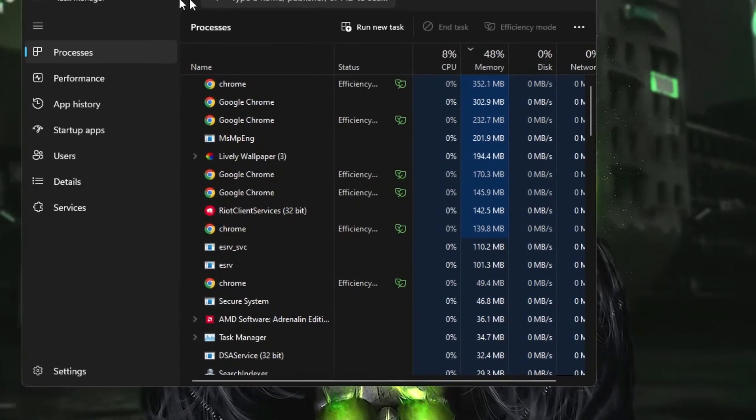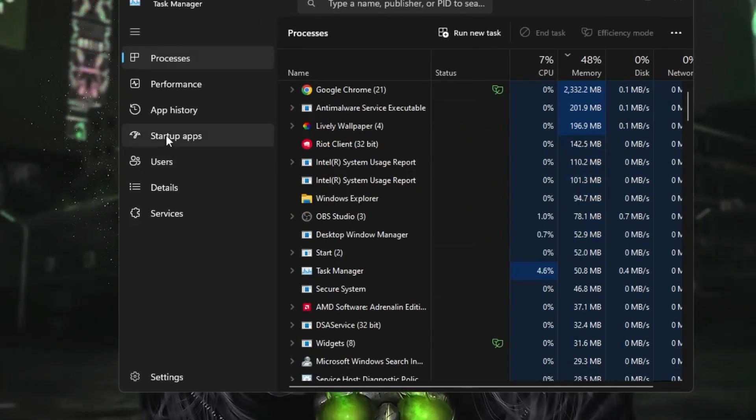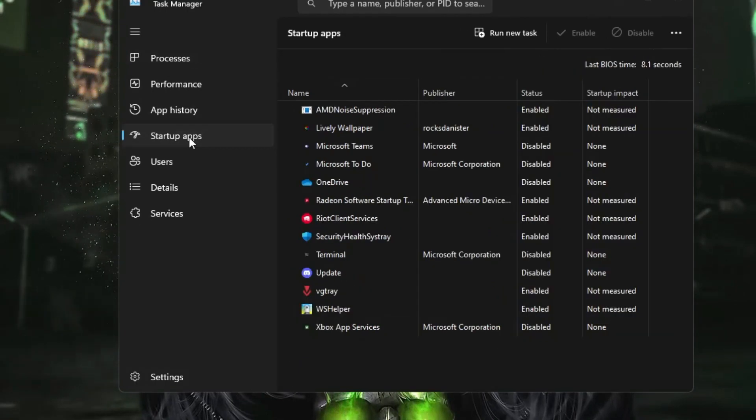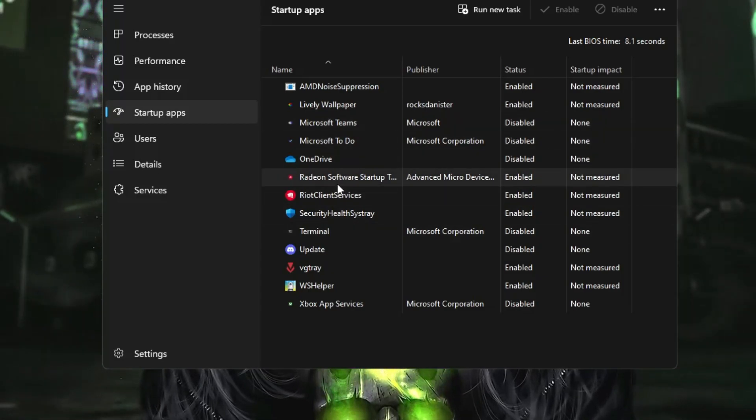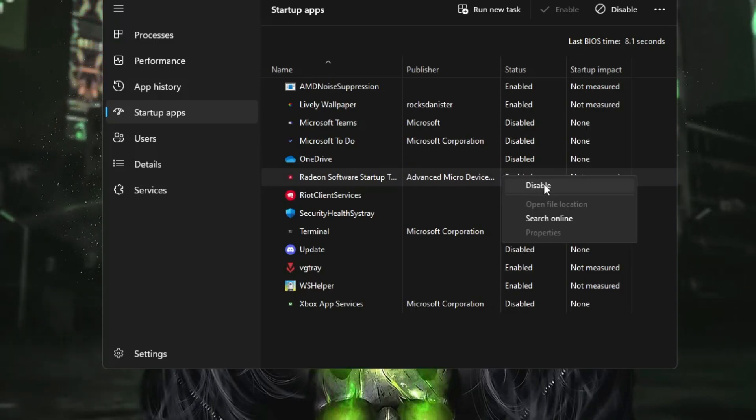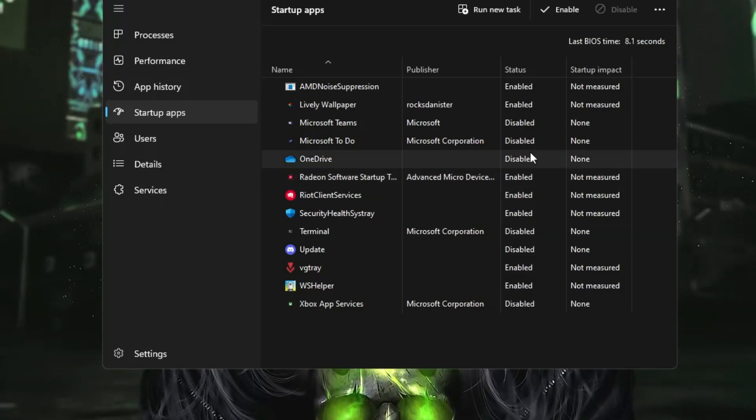Right-click on the Windows icon and click on Task Manager. We need to disable some startup applications. From the left-hand menu click on Startup Apps. Disable all third-party applications you don't want launching with the computer — such as Discord, Steam, OneDrive, or any other third-party apps. Right-click and choose Disable. Do not disable audio, network, Wi-Fi, or antivirus files as those are required.